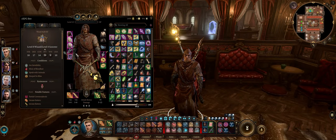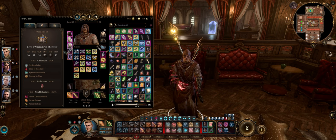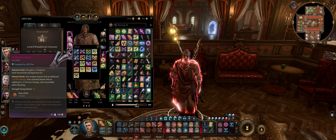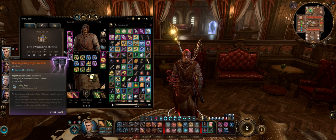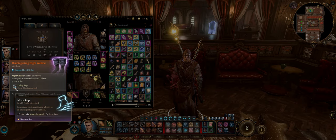For Gloves, you don't have many choices early on — mostly the Gloves of Missile Snaring to prevent ranged damage, as you are a somewhat frail caster. But ultimately at Act 3 you'll want the Helldusk Gloves as always, or the Catharic Netherstone Gloves for higher spell DC. The Boots can be anything you want — I use the Disintegrating Nightwalkers as usual for immunity to most difficult terrain and Misty Step for free.